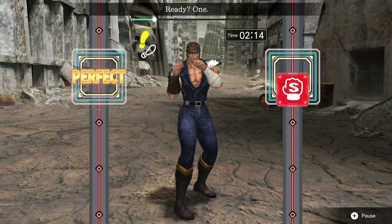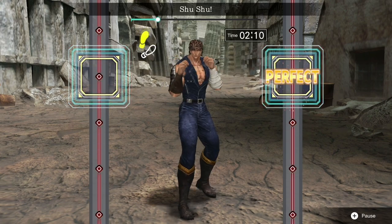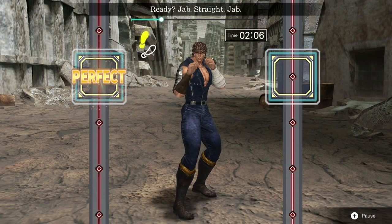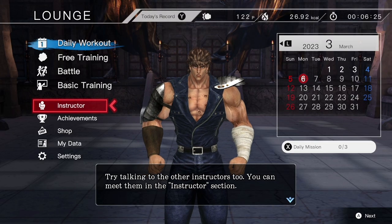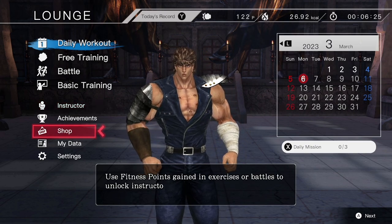At first, your trainer is Kenshiro, the series' main protagonist, and a man who either has a comically tiny head or an obscenely large chest — which is likely the latter. If his words of wisdom, such as always focus on your abs, doesn't hit the spot for you, with regular play you can tick off achievements to earn fitness points, which can then be used to unlock other characters as instructors.